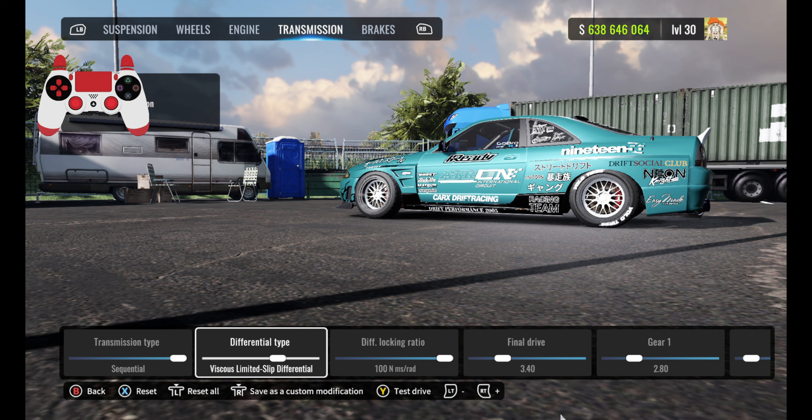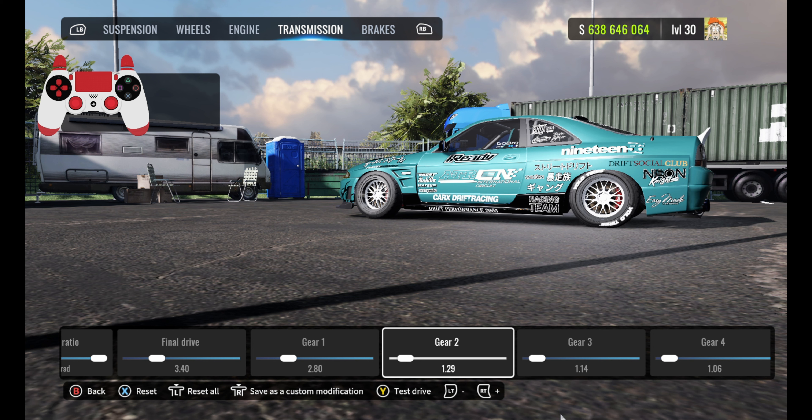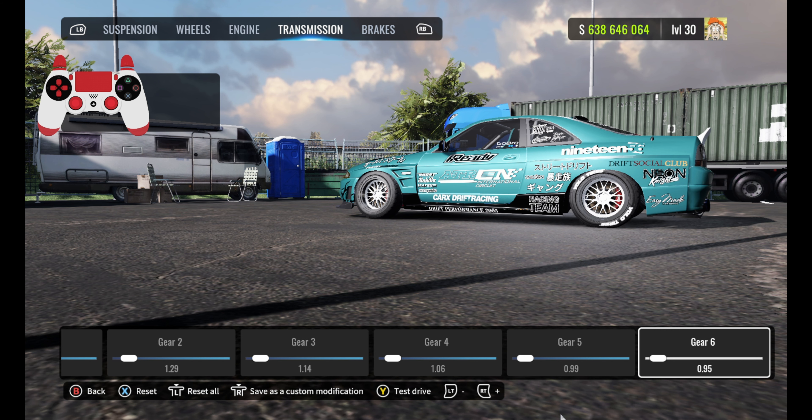For the transmission, it's going to be sequential. Differential type: viscous limited slip differential. Diff locking ratio is going to be at 100. Final drive 3.40. Gear 1: 2.80, Gear 2: 1.29, Gear 3: 1.14, Gear 4: 1.06, Gear 5: 0.99, and Gear 6 is going to be at 0.95.